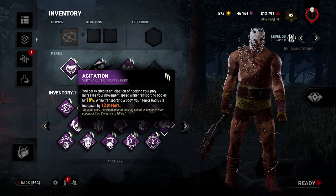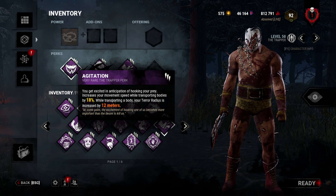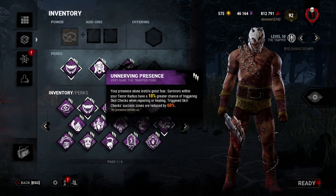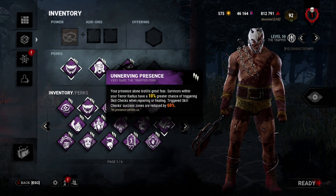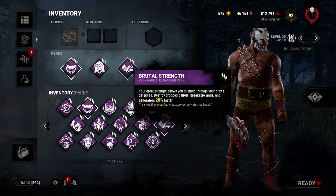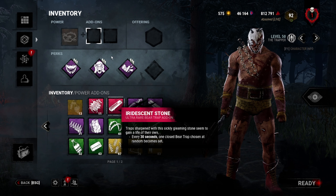Of course we are going to be going with the Trapper's three adept perks: Agitation — when transporting a survivor on your shoulder you transport them 18% faster and your terror radius is increased by 12 meters; Unnerving Presence — any survivor within my terror radius has a 10% greater chance of triggering a skill check while repairing or healing, and the triggered skill check success zones are reduced by 60%; and Brutal Strength — any pallet I break I break 20% faster, and that also applies to gens and breakable walls.